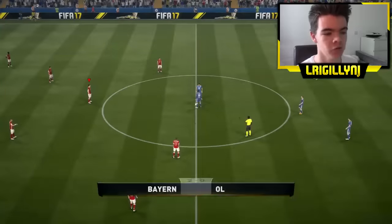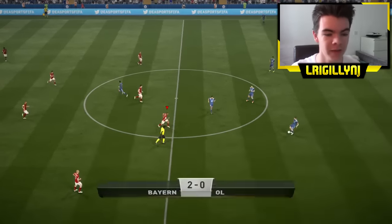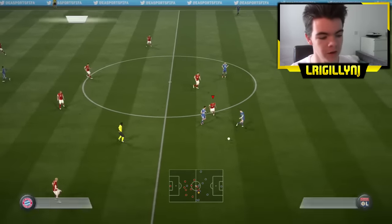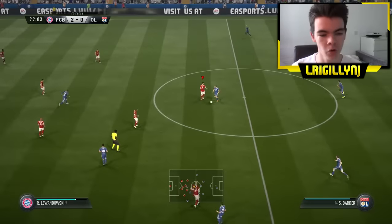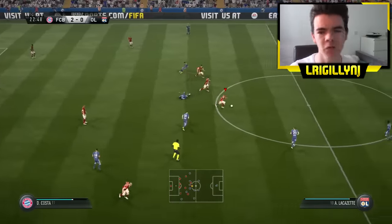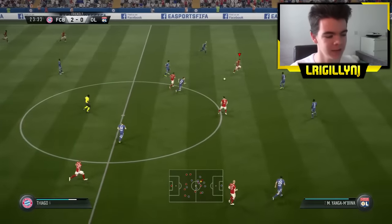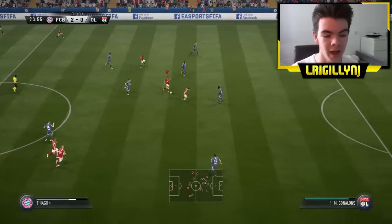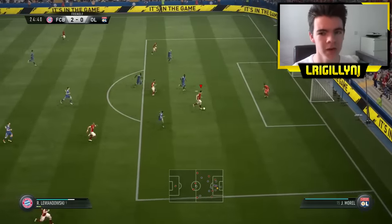As I did say in the earlier video — which was the fake throw video, make sure you go check that out, it'll be in the outro or description — crossing and corners and just generally heading in this game, certainly in this demo, crossing is overpowered as hell. So scoring from corners and knowing a good corner technique to get you an advantage is going to be really useful.